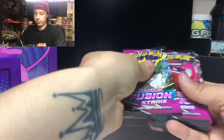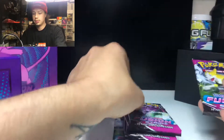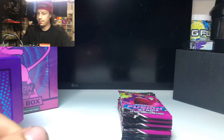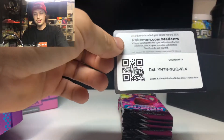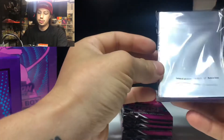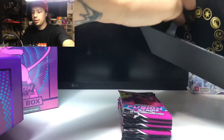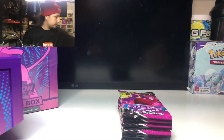Let's count the packs — one, two, three, four, five, six, seven, eight. I didn't even read the box, so I don't know what comes in these. It comes with the dice that everyone gets, the energy cards, and the code card — that's going out to you guys. And then these sleeves are pretty nice — I like the sleeves on most ETBs.